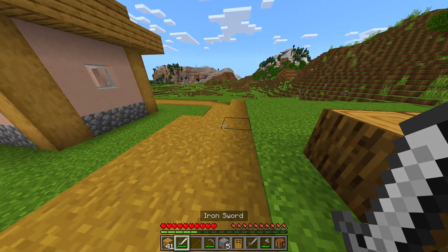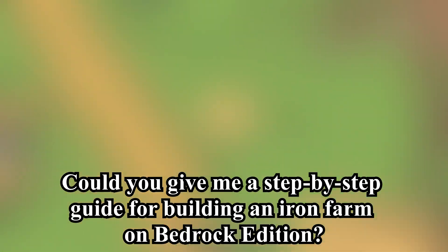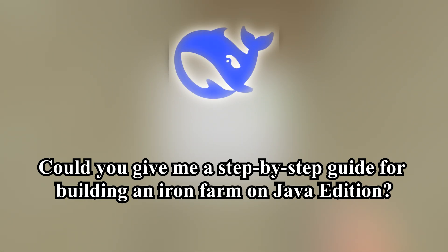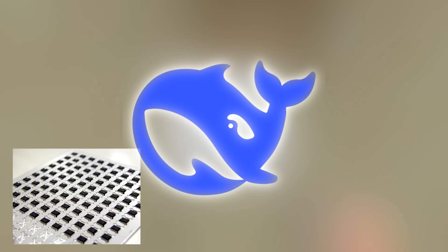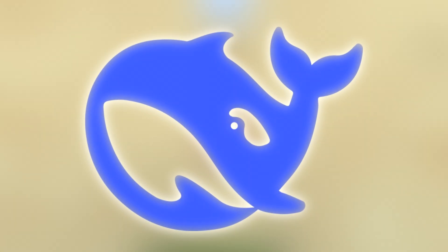In a previous video, I asked three well-known AI models a simple question: could you give me a step-by-step guide for building an iron farm on Bedrock Edition? Surprisingly, one of them managed to make something that actually worked. Today I'm going to issue the same challenge to DeepSeek, but I'll ask it a second question too — could you give me a step-by-step guide for building an iron farm on Java Edition? We're going to find out if this new AI model that uses cheaper chips and less energy is up to the task.